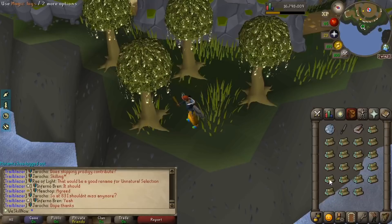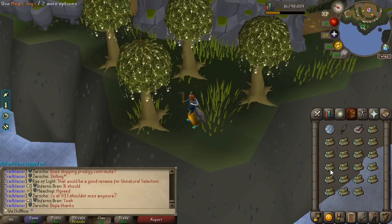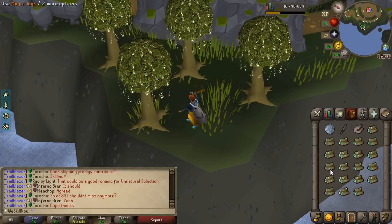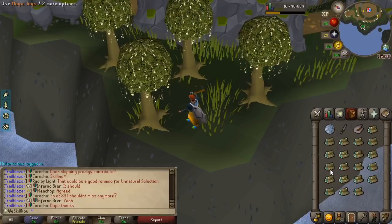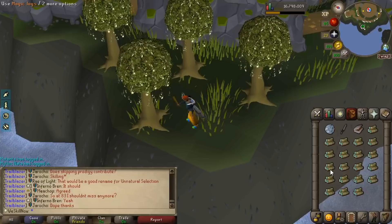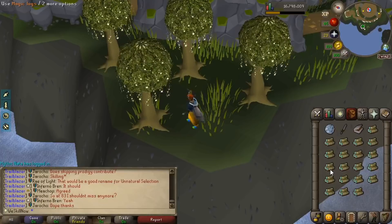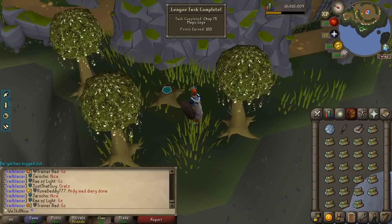I started glancing through some hard tasks, thinking I might want to start focusing on those. I've been generally looking toward the easy and mediums, and those are starting to look a little annoying. I figured why not — maybe there are some easy hard ones to get here still. And I noticed my favorite one so far: Chop 75 Magic Logs. I'm super, super close — just four more logs. Fast Fingers — got it. There it is. 100 points! Yes!